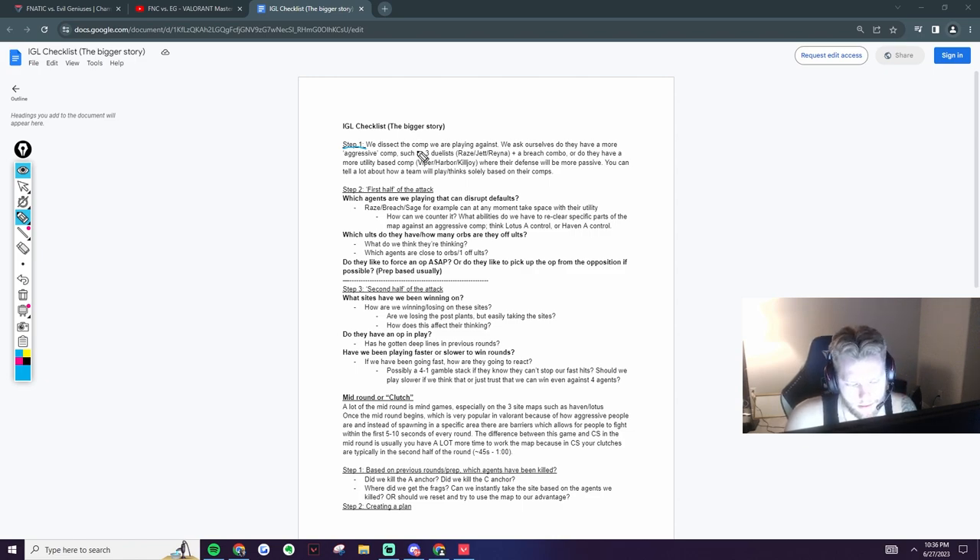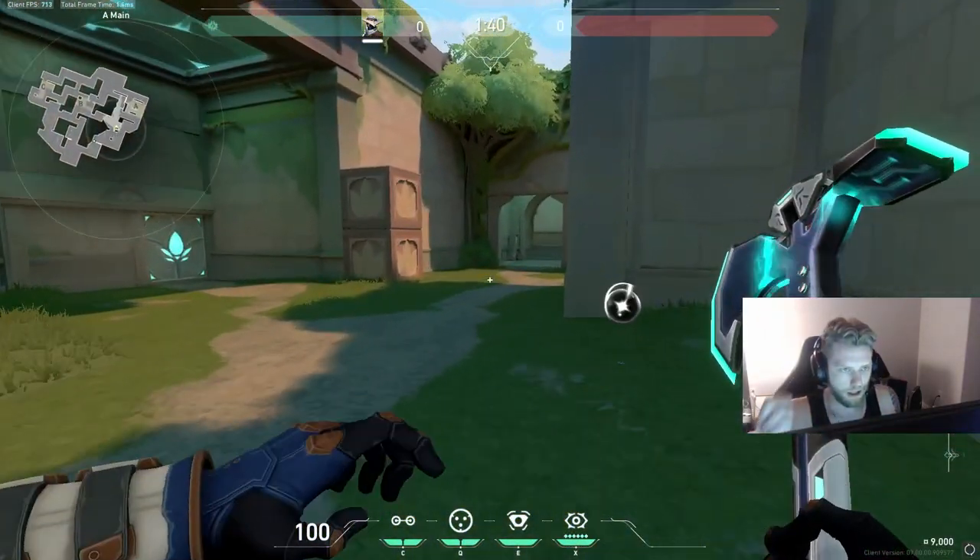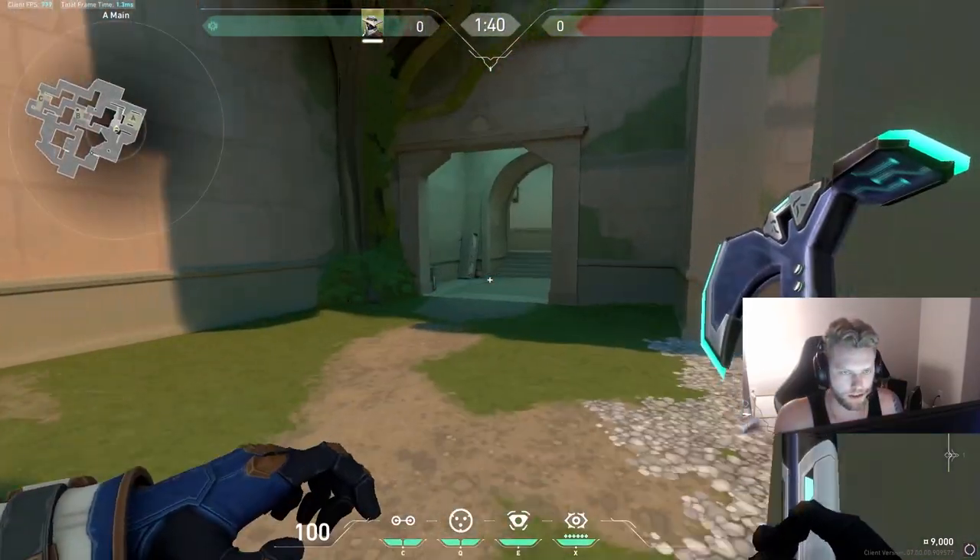So anytime you're in a ranked game, a scrim, whatever — you can automatically dissect what playstyle you think the other team is going to have. If they have three duelists, you're going to assume they're aggressive. If they have Reyna plus a Breach, you're going to assume they want to fight for control. So automatically, before you even get into the game, your IGL should be thinking about what kind of pacing they want.